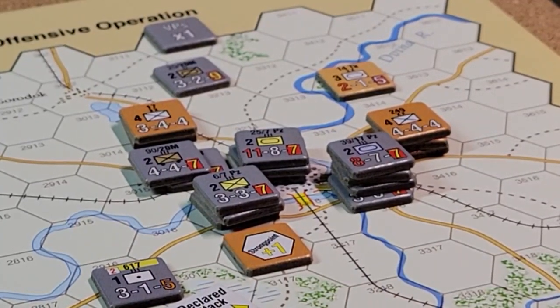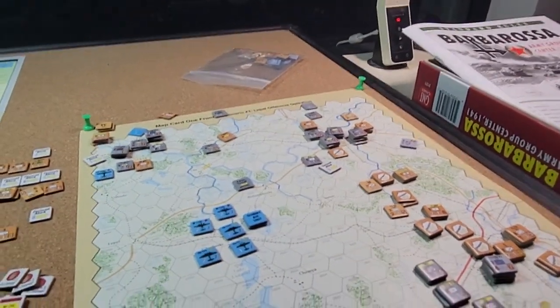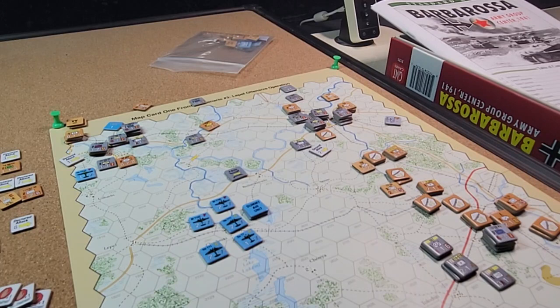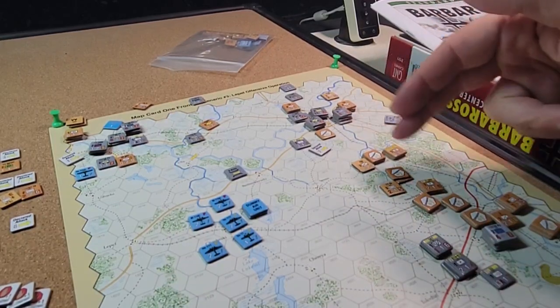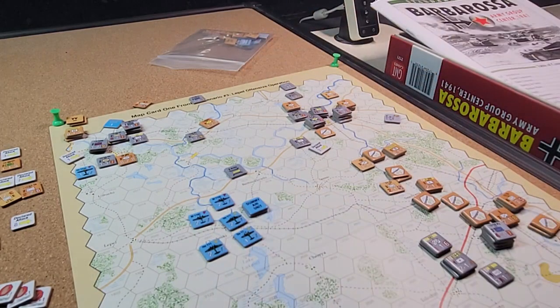I said I was going to play this twice, so I may set it up and play it again. It's pretty much a beatdown for the Soviets — it's really only dice rolling and really bad choices that will prevent you from winning as the Germans. I'm curious now to see if I can do something better along this section and prevent Vitebsk from falling, which might make for a closer battle.